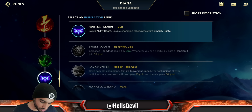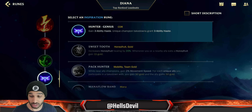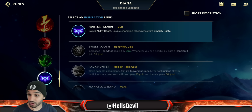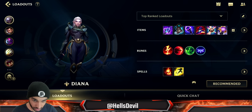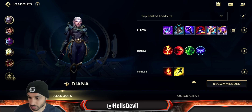Fourth rune, go for Hunter Genius so you can spam your abilities. I know you reset your third ability, but it's still worth going for Hunter Genius, especially if you play in the jungle, just to have even lower cooldowns on your ultimate, first ability, and second ability. For spells you go Flash and Ignite, and in the jungle you go Flash and Smite. That's it about the build - let's now get into the gameplay.